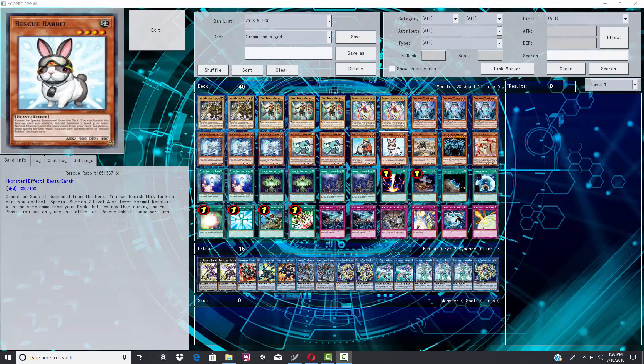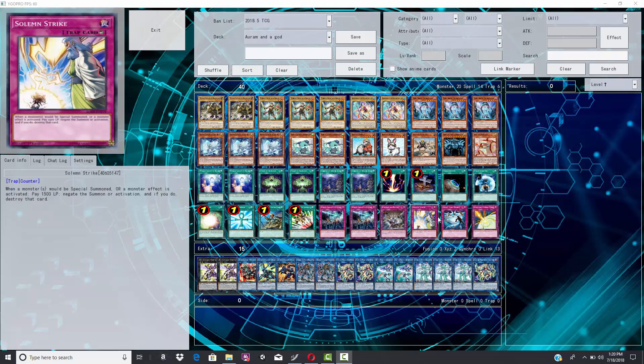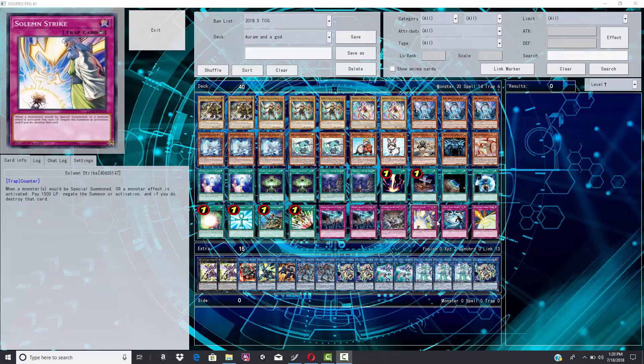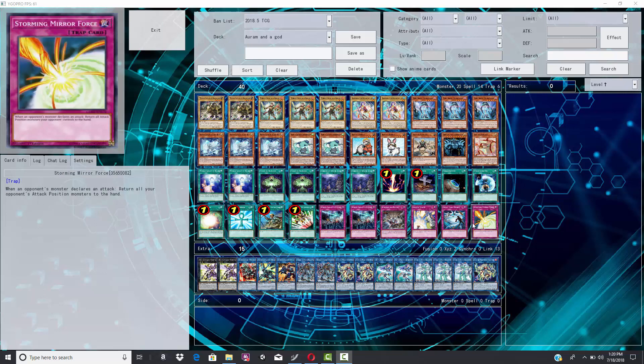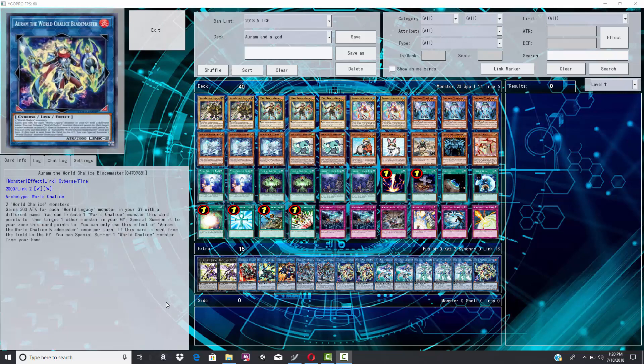It doesn't really look like there's anything completely out of the ordinary, obviously just the Obelisk. Some other cards like Rescue Rabbit and Rescue Ferret we've seen periodically in World Chalice builds. Generally the best World Chalice build is anchored off Firewall Dragon, Firewall Disrupt, and Gamma Seal, which usually means running Kaijus and Waterfront — none of those cards are here. He goes with a trap lineup: evenly matched, Solemn Strike, Heavy Storm Duster, and one Stormy Mirror Force. There's no Firewall Dragon in the extra deck at all — this is a god version of World Chalice. But someone was going to ask to see the deck, so there it is.